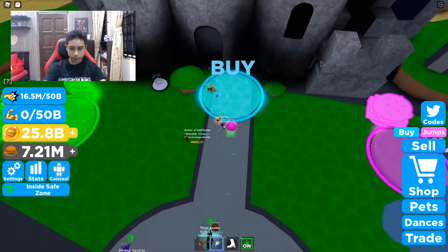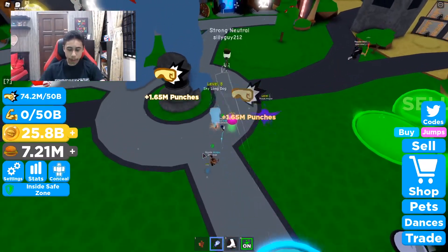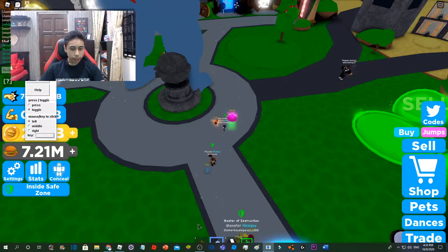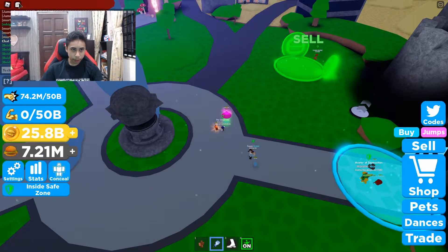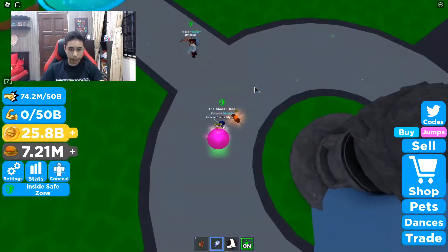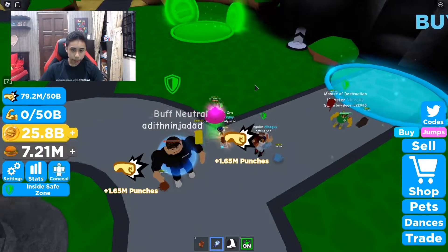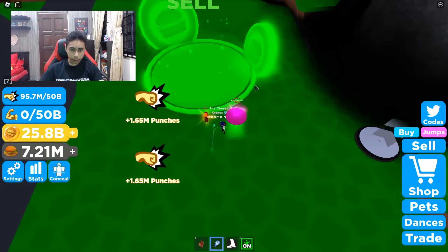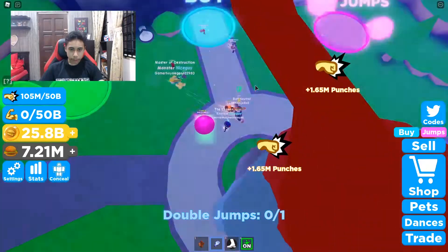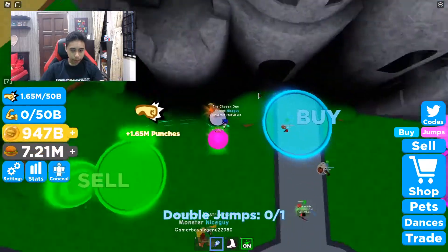I'm now auto-clicking. I have this app called Fast Auto Clicker. The interface should look like this, and what I like about it is you can use toggle mode — so I press toggle, and I don't need to hold anything down. I just press one key, like plus for me, and it auto-clicks instantly without having to keep your hand on top.